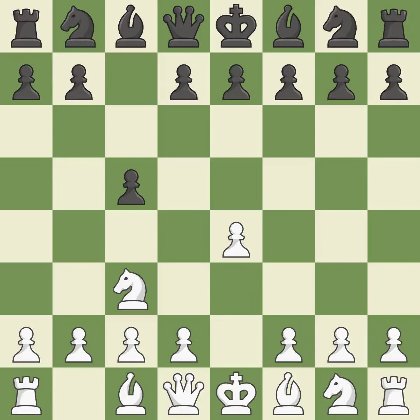The closed Sicilian tries for slower growth without a quick push to d4, and controls d5 with the knight. d6 controls the e5 square, safeguards the c5 pawn, and promotes the development of the light-squared bishop.